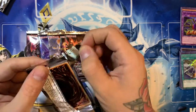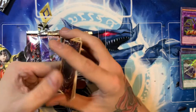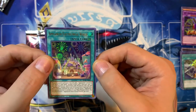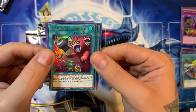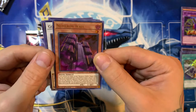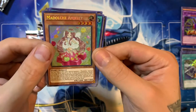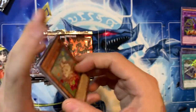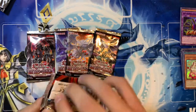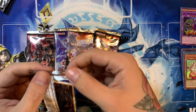I feel the 10,000 Dragon — I feel it coming. Not really. We have Appliancer Electrolyrical World, Obedience School, Numeron Wall, Goyo Guardian — hey, nice — and another Moulinglacia the Elemental Lord. Beautiful reprint. Half the packs are gone, five packs left. See if we can pull something extra spicy, guys.